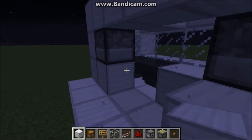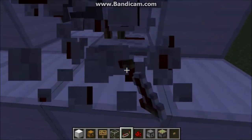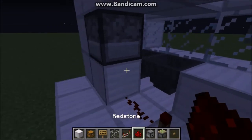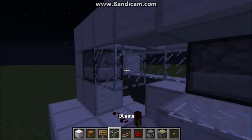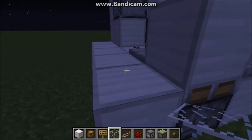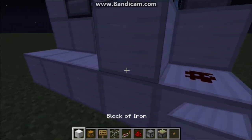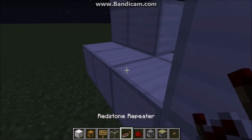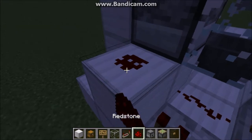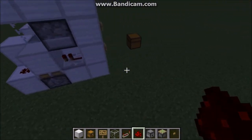Place your sticky piston right here with a block on it. Then put a repeater on four delay just like that, and a piece of redstone dust going into it — keep the glass there. From there place a piece of redstone, a block of your choice, the repeater, another block of your choice, and a redstone dust. There you go, you've completed the redstone bit.